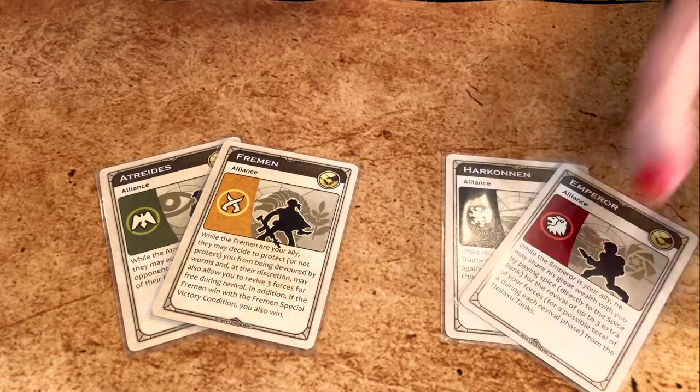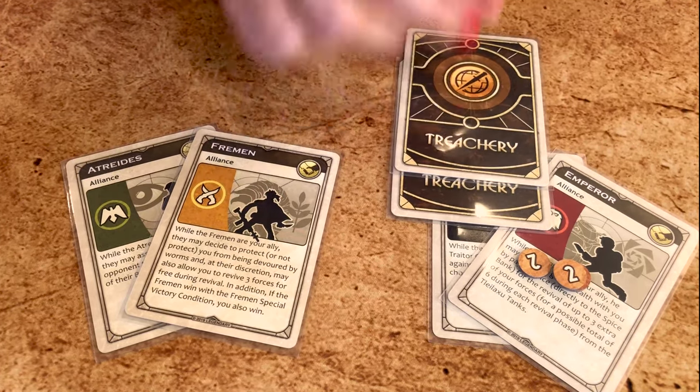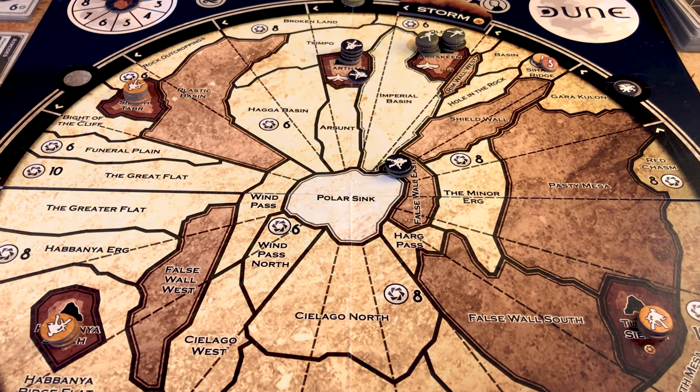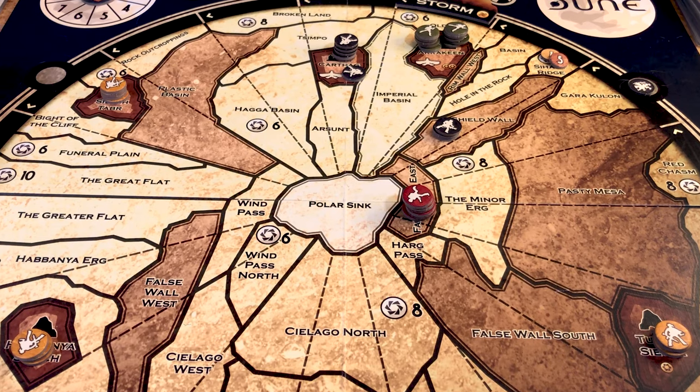A Shai-Hulud card on the second or subsequent turns causes a nexus at the end of the phase — this is where alliances can be formed or broken. All players can discuss openly the pros and cons of potential alliances, keeping in mind that players can only be in one alliance at a time, there can be no more than two players per alliance, and once formed, alliances are revealed to all. Players swap alliance cards as a reminder of the new power they receive from their ally. Allies can help each other by paying some or all of the cost of treachery cards, or by paying for reviving or shipping forces. They will also need to control four strongholds jointly to win. Allied factions can no longer enter the same territory, except the polar sink. Alliances remain in play until the next nexus, at which point they can remain or be broken.